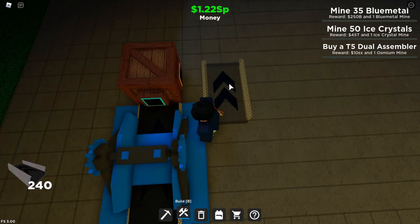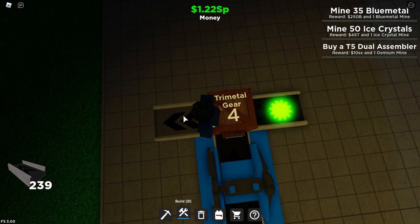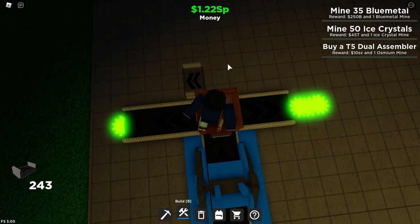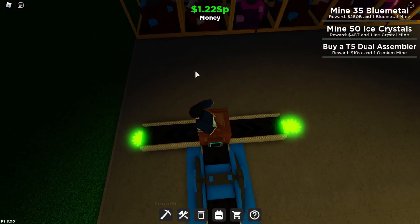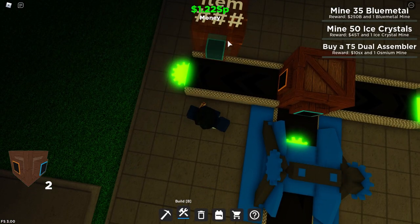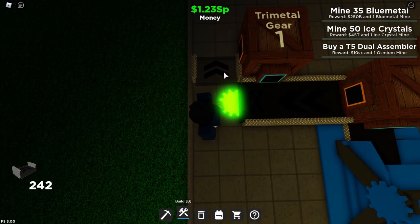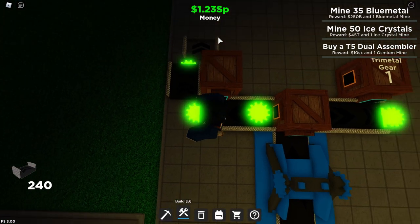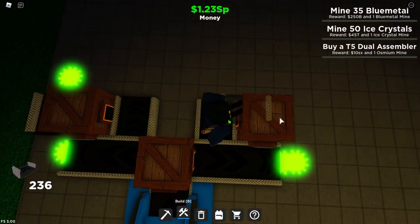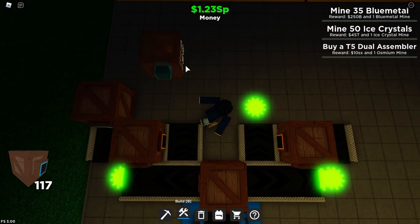Once you finish that part, place a splitter container right in front of the gear press. Now get two straight conveyors and place one facing here and one facing the other side. Get short conveyors and place one here and one right here. Now get another splitter container and place them right on the edge here and right on the other edge. Then get two short conveyors and place one on the side right over here, here, here, and right over here.